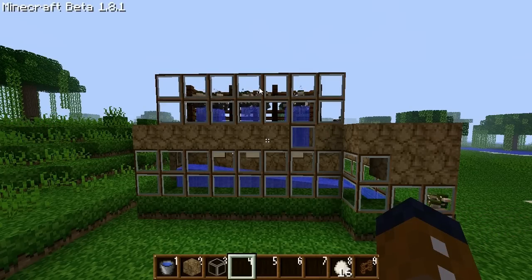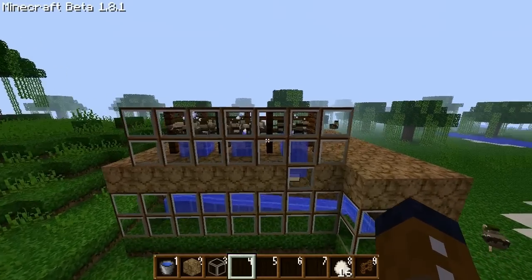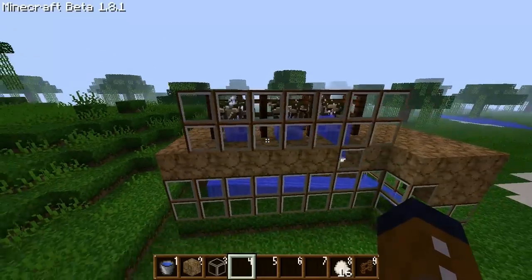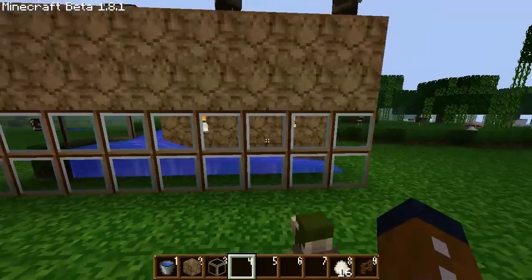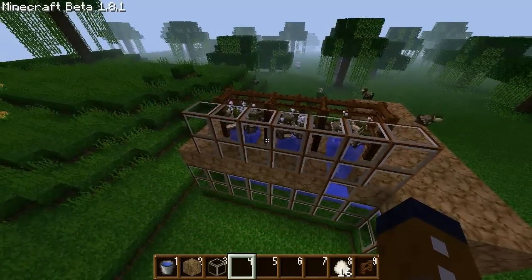Hello, I'm Zyder. I'm going to show you how to build a chicken grid. Here we have a cross-section of a row of grids and a water flow system that deposits the eggs for collection. Fairly simple.